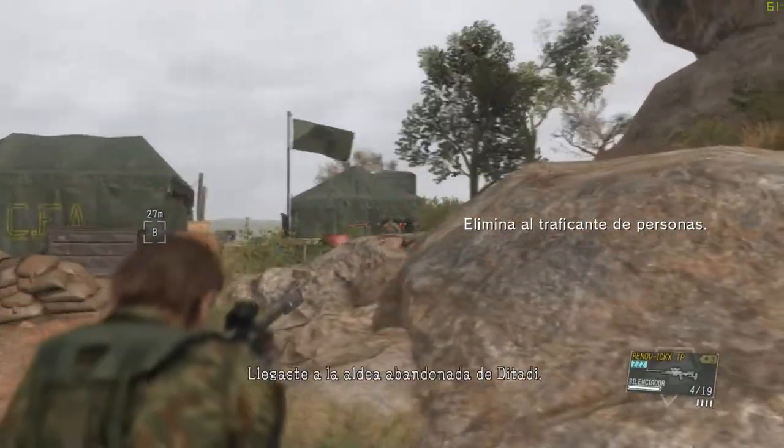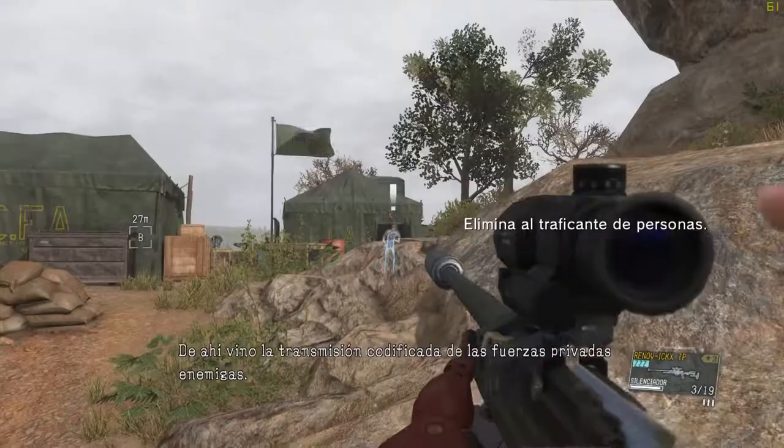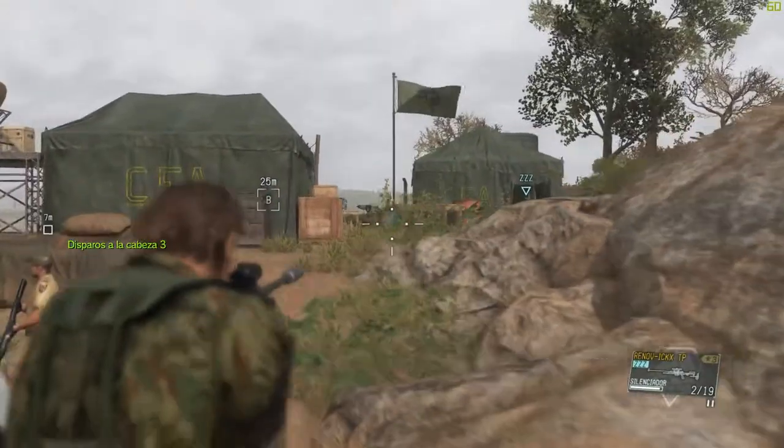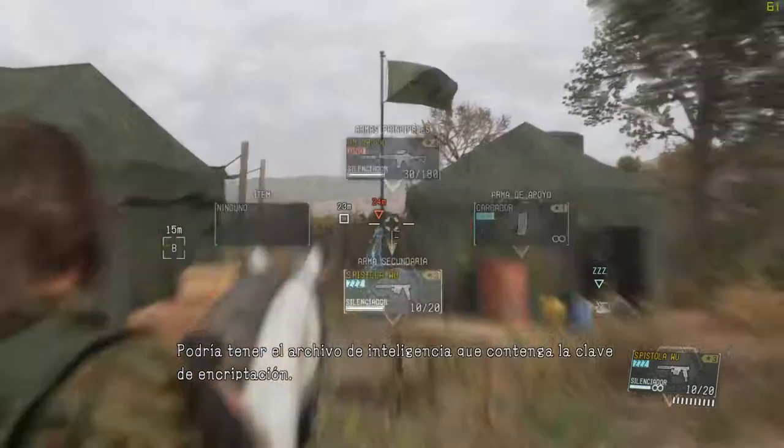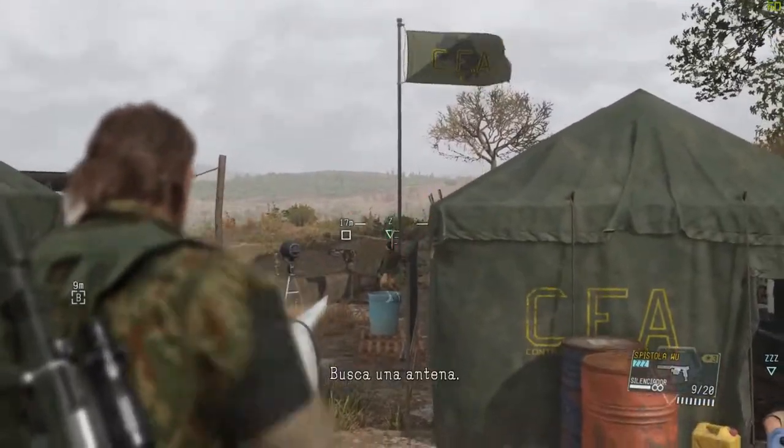You made it to the Dittati abandoned village. That's where the enemy PF's coded transmission came from — there's got to be a transmitter there somewhere. It could have the intel file containing the encryption key. Look for an antenna.